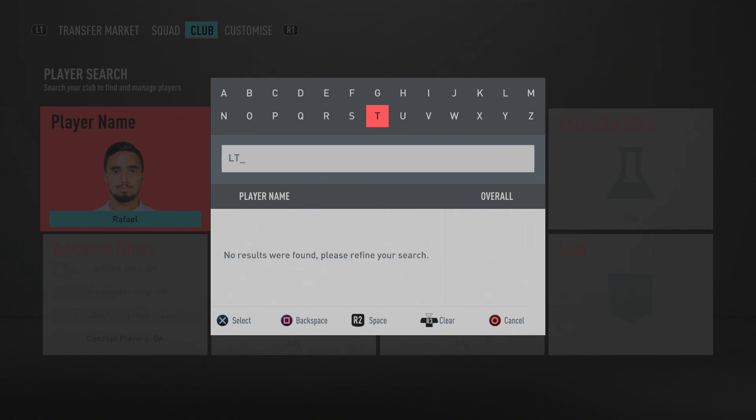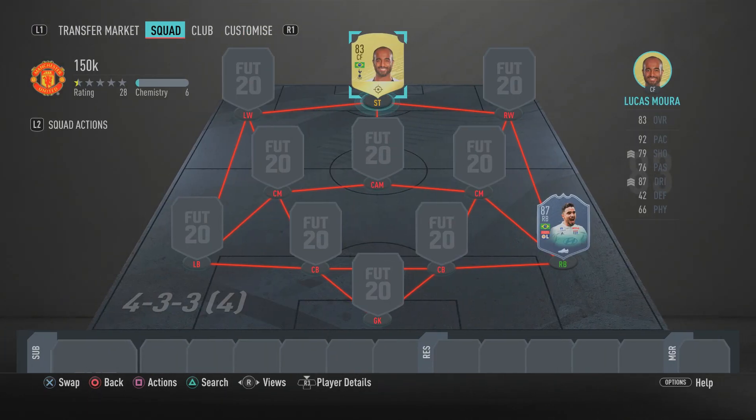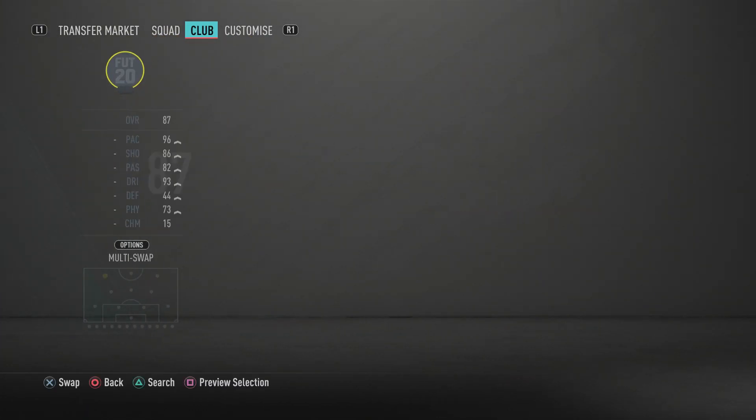In the striker position we have a cheeky beast — Lucas Mora. He is absolutely insane in this game, one of my favourite cheap attackers. He's pacey, skillful, got a good finish — his 82 finishing plays closer to 87 in game, he finishes almost every chance. He's got 95 acceleration, 89 sprint speed, 93 agility, 92 balance, 83 ball control, 88 dribbling, plus four-star skill moves and four-star weak foot.